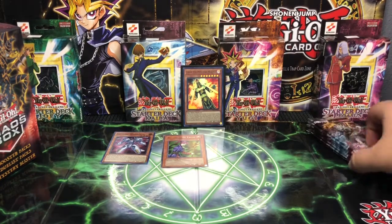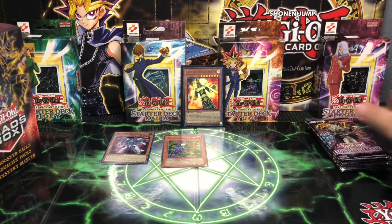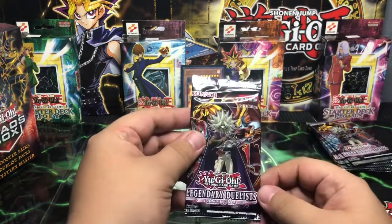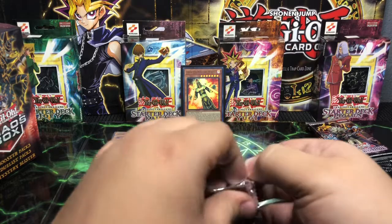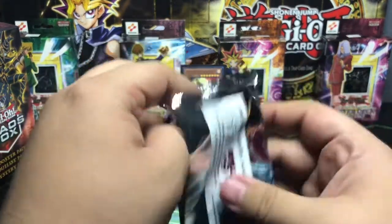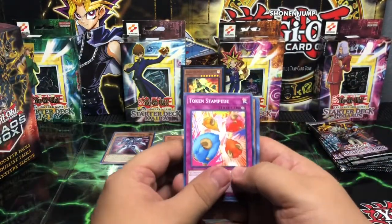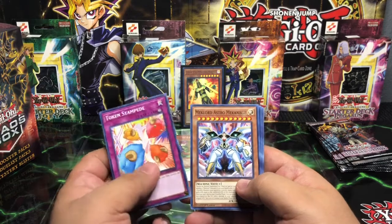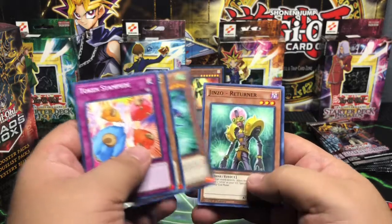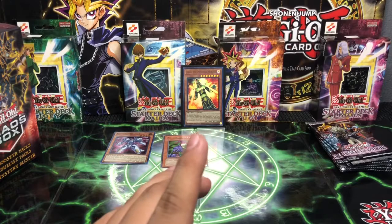And we are moving on to what looks to be the final stretch of the Rage of Ra packs. Here we go. First pack of this run — I'm going to start off with Token Stampede, Mechlord Astro Mechanical, Mechlord Army of Steel, Ingen Zorba Turner, and a Basic Rare Mound of the Bound Creator. That is the Basic Rare everybody.